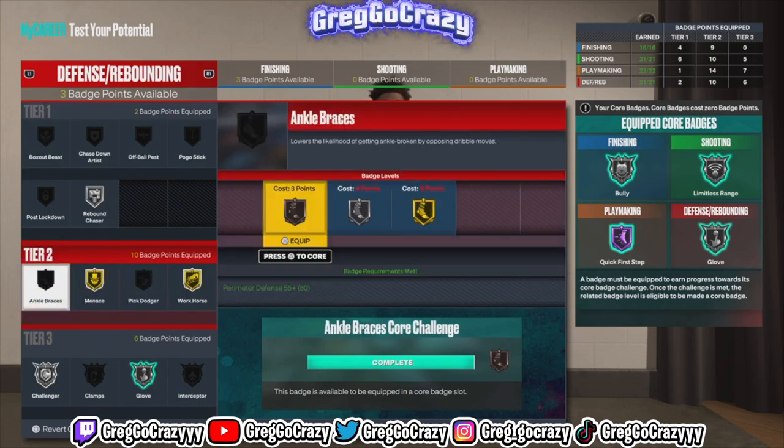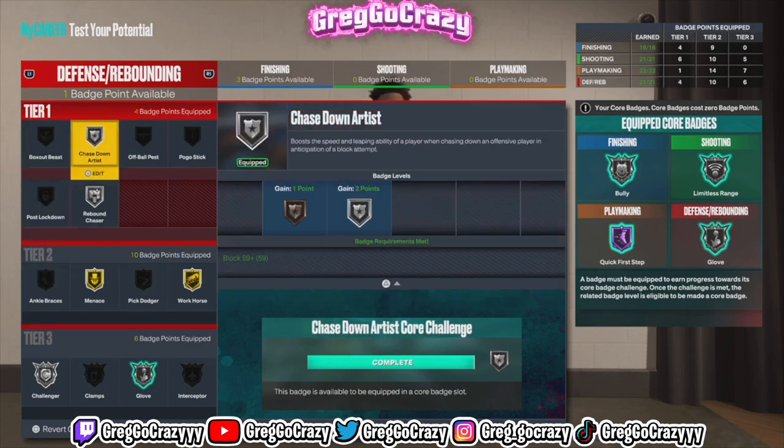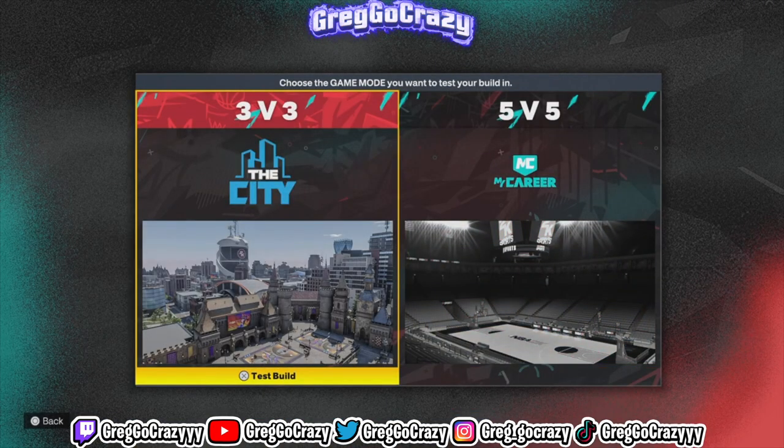Most point guards have bronze defensive badges but this build gets silver. You get Gold Ankle Braces if you want to put it on — that's really on you and how you decide to make this build. You also get Chase Down, Pick Pocket, and Pogo Stick up to Silver if you want that too. That's really it for this video — don't forget to like, comment, and subscribe. It's been your boy Greg, go crazy, and I'm out. Peace.